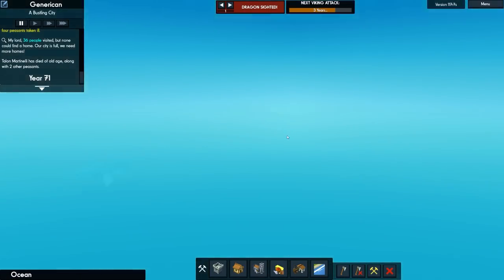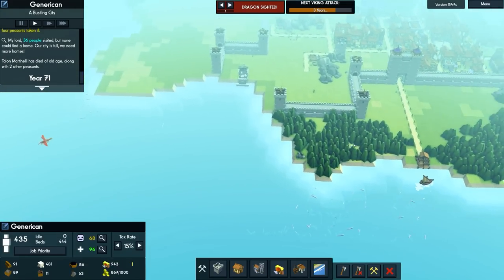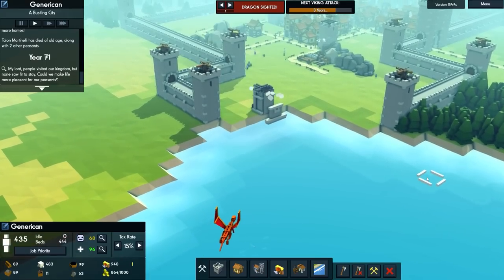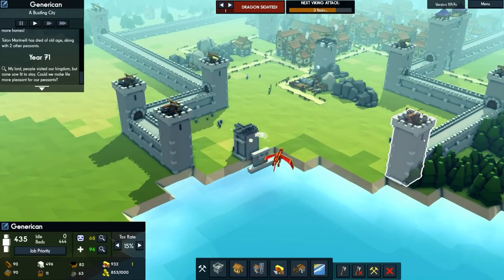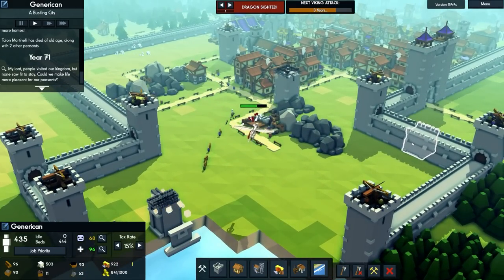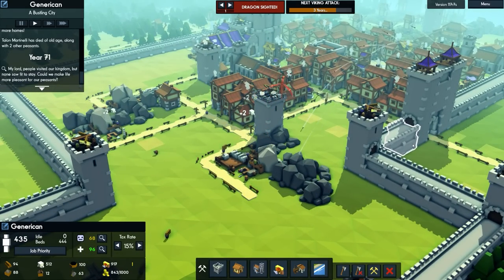Here comes the dragon. Hopefully these towers will — they're not going to spin around and fire because they're not yet fully staffed. It looks like the peasants are coming towards this and there's some shots — one shot out, others are training on it. This is good defence. Two more hits, three, four, five, six — and it's dead!